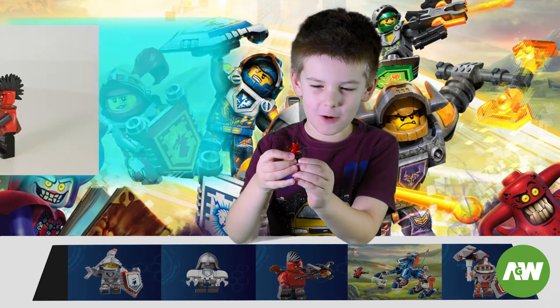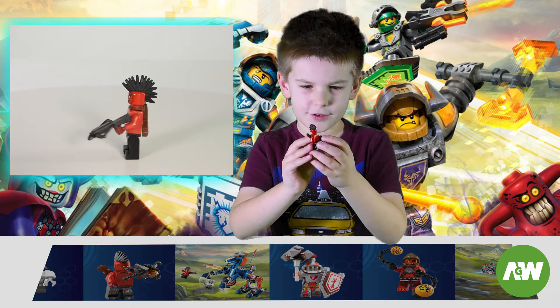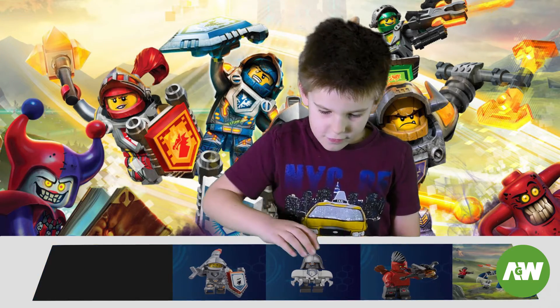Here we have Flamethrower. He's got a bow and arrow, and a backpack of arrows. And he's got some spiky hair and a cool face. He came out from the Book of Monsters.